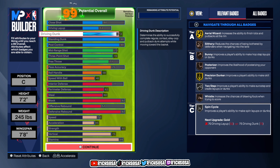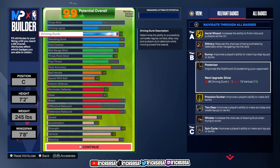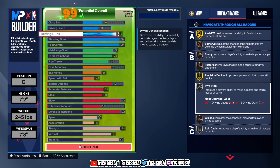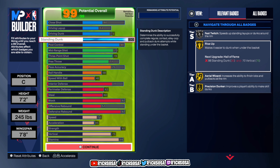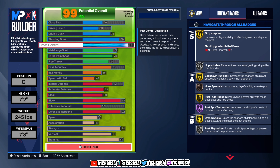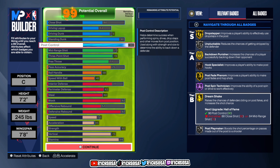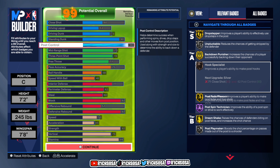For driving layup, we get gold Aerial Wizard, bronze Slithery, Bunny, Whistle, Two Step and Pro Touch on the silver tier, plus Spin Cycle. For driving dunk, we get bronze Posterizer, gold Precision Dunker, and silver Two Step. For standing dunk, we get silver Fast Twitch, Rise Up, Aerial Wizard, and Precision Dunker. For post control, gold Drop Stepper, Back Down Punisher, Post Fade Phenom — Dream Shake is definitely one of the most overpowered badges this year to break ankles as a big man.